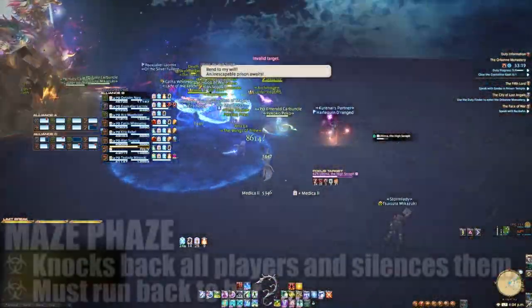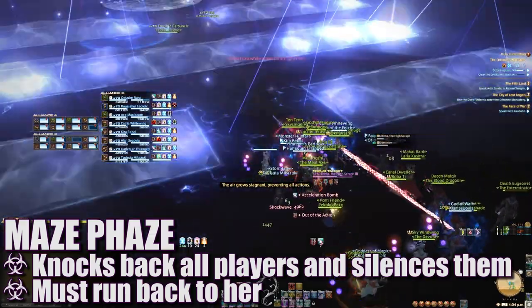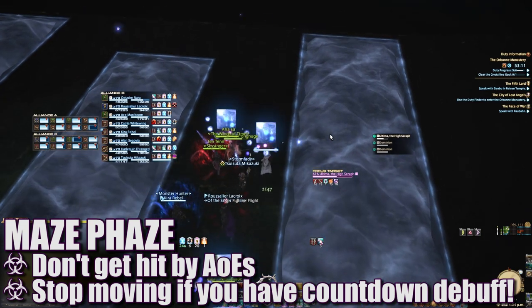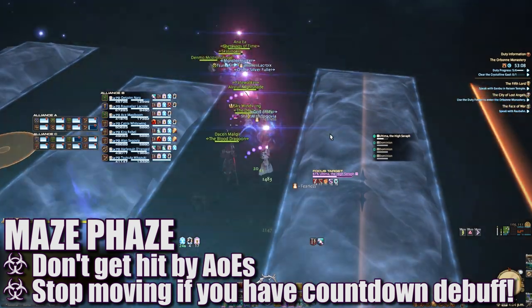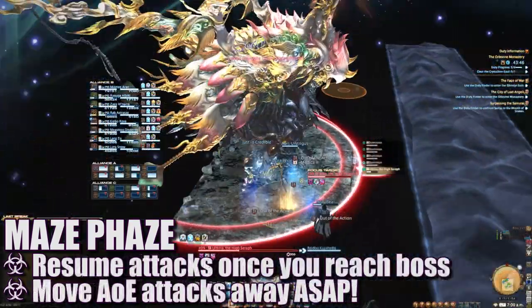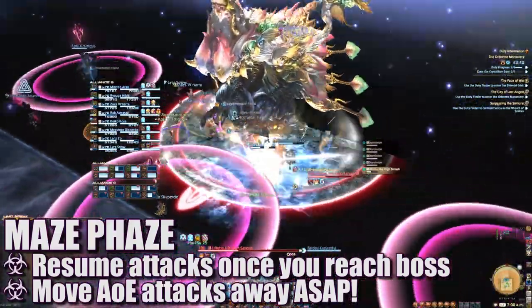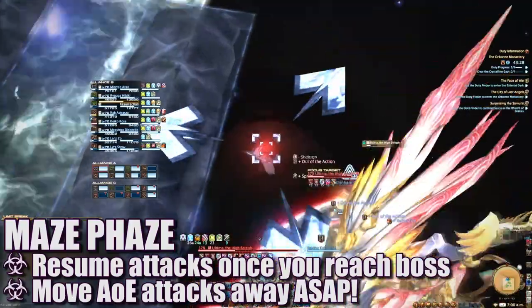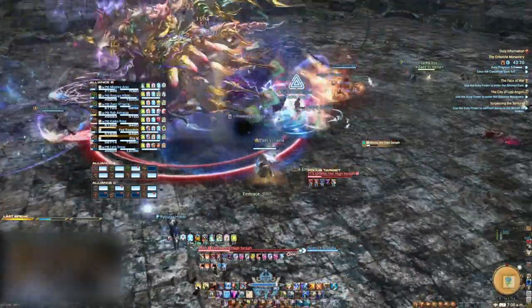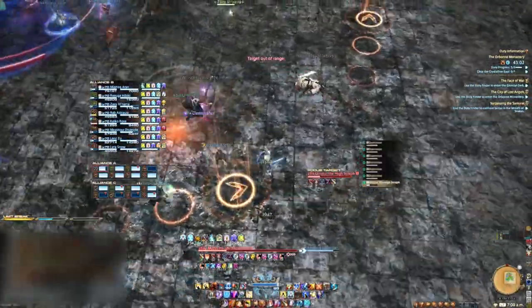At around 50%, the boss will teleport to an edge and knock back all players. A maze will form that players will need to traverse, dodging AoEs on their way back to the boss. If you're afflicted by countdown debuffs, make sure you stop moving when the timers reach 0 or you will take massive damage. You won't be able to attack until you reach the lit area directly under the boss, so get there quickly. If targeted for AoEs, move away from the group as necessary. If targeted with the flare marker, move very far away from the group to avoid excess damage. At this point the platform will return to normal and the fight will resume with the same Demi Virgo attacks — handle each in turn.